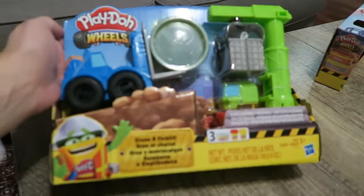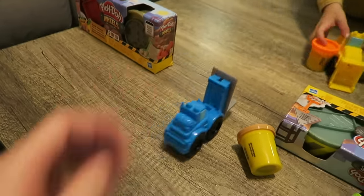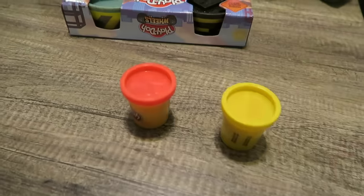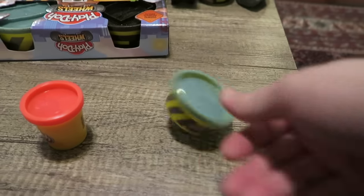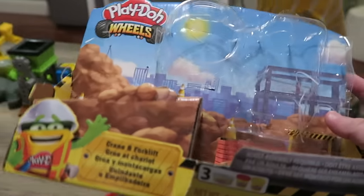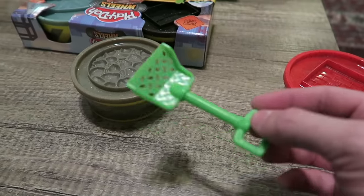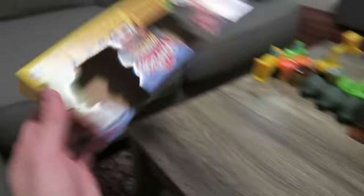Box number three — here's a blue one, here's a crane. Yellow Play-Doh, orange Play-Doh, and some gray Play-Doh. And that's box number three. Now for this box — oh, we got a scooper! And that's box number four.